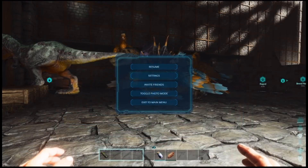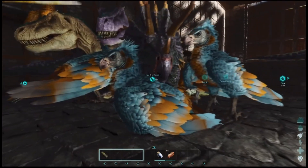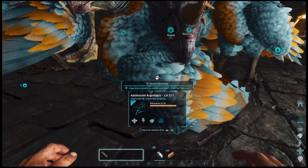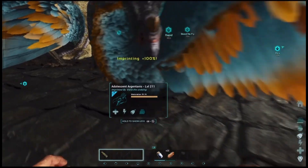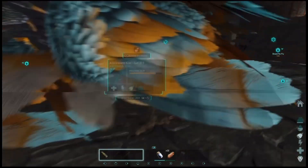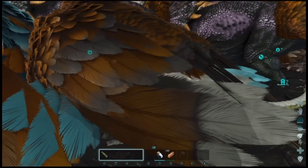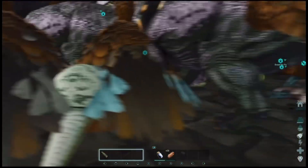This only works on certain imprints. All I've been able to achieve is being able to do the cuddles. But if you get lucky, you can at least imprint a couple of your dinos if you're on Xbox and you don't have a mouse.